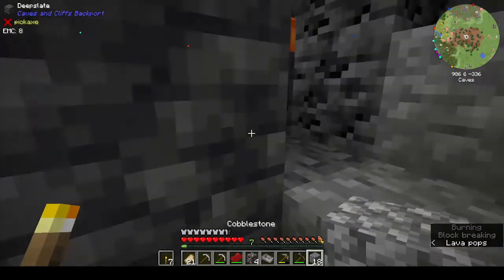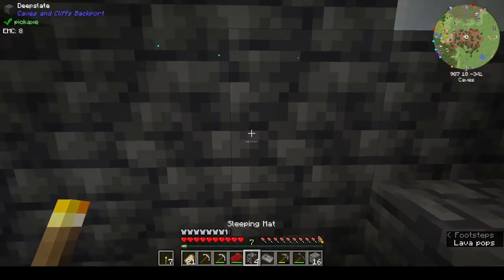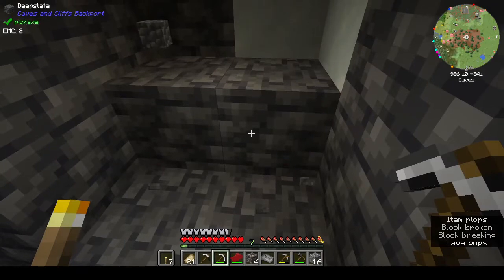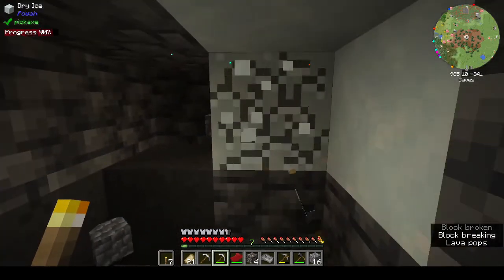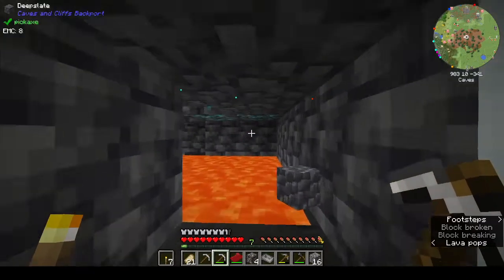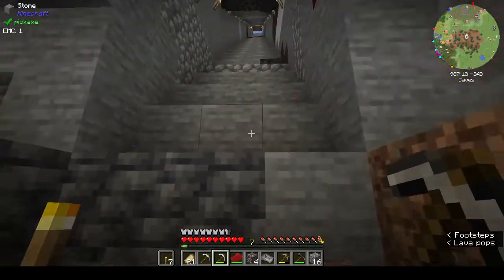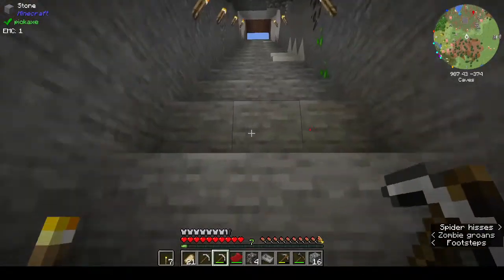The lava lake is somewhere in this direction. Let's go up a little bit higher and see if we can find the surface of the lava. We have basalt — and usually because this is 1.16, when you have basalt you have lava. Let's run up — oh, is that diamonds? Yes it is! I do plan to put stairs on these but I hadn't done it yet.